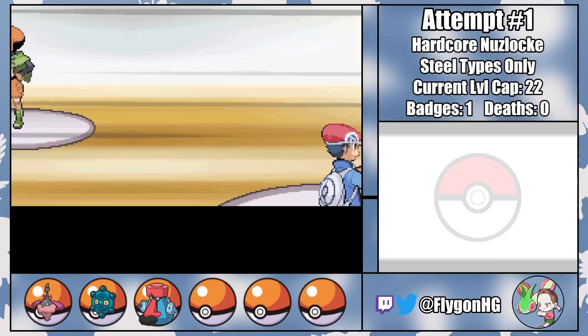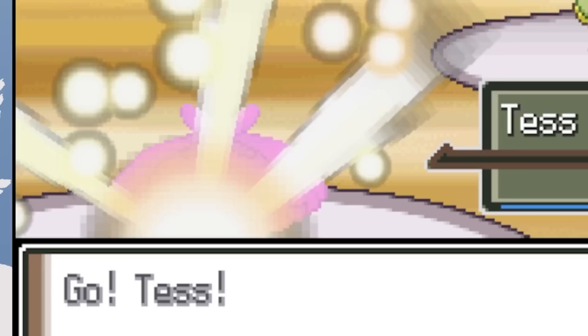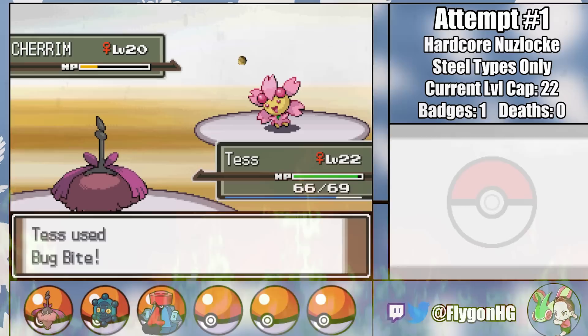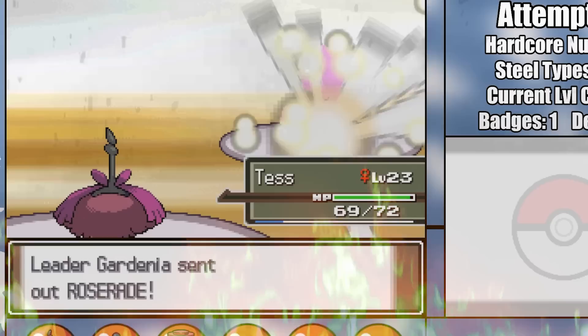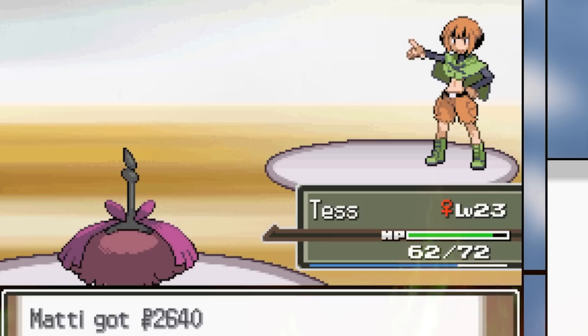Not that it really matters, since Operation Mow the Lawn is another one-man job — or should I say, one woman job. Tess bug bites her way through Gardenia's entire team, and there's not a single thing her Grass-types can do to stop her. It's total carnage. Bits of grassy flesh litter the battlefield as Tess shreds through them one by one, until at long last the battlefield falls silent and Gardenia has been defeated.